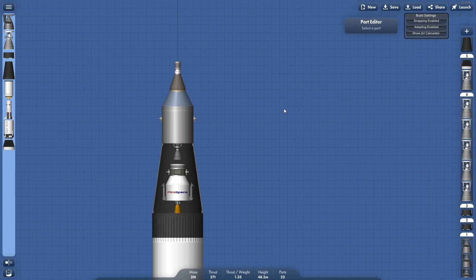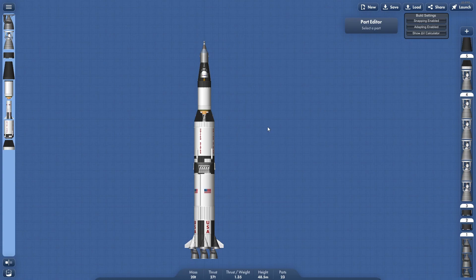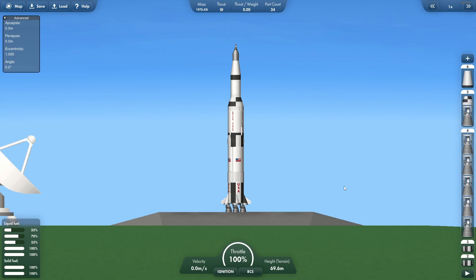That's next on the list. But to give you an idea of how far I've gotten, we're just going to do a quick launch demo to give you an idea of what it looks like. So this is the Saturn V on the launch pad with the dummy payload.